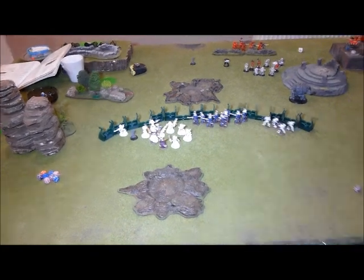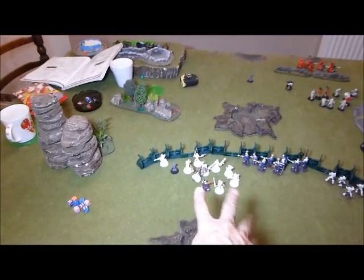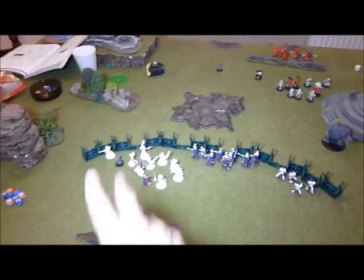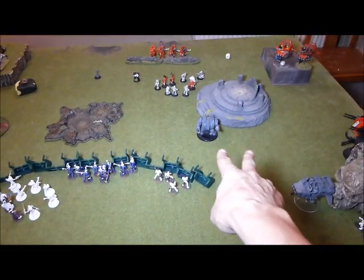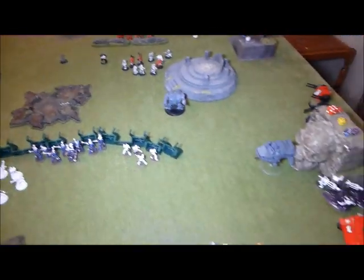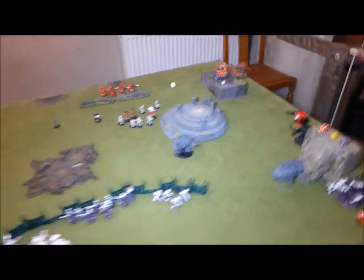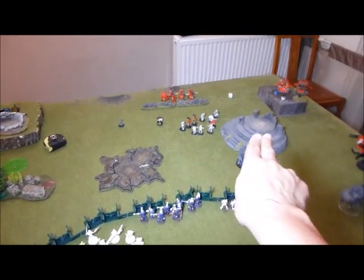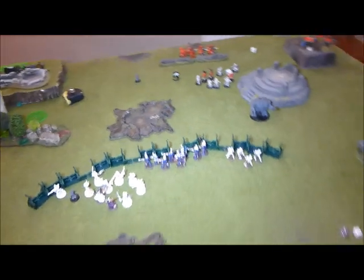Turn four Blood Angels: the two Baal Predators in my deployment zone are killing me. Devastation on this unit — no 2+ save — lost a whole bunch of them. At least I passed my leadership check and didn't run. Lost one of those units, lost the Fire Dragons. I did do one hull point in an assault via turbo boost. One Predator is immobilized — so both are immobilized now. The Scouts, the only scoring troops choice, have moved off the terrain and are heading towards the objective.